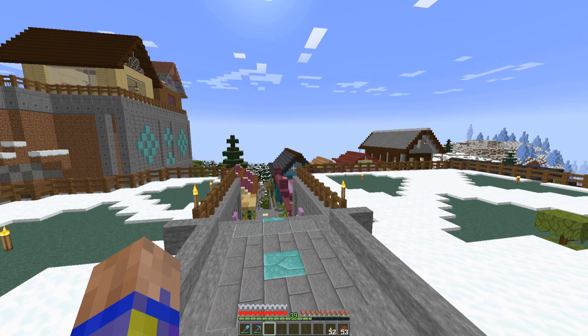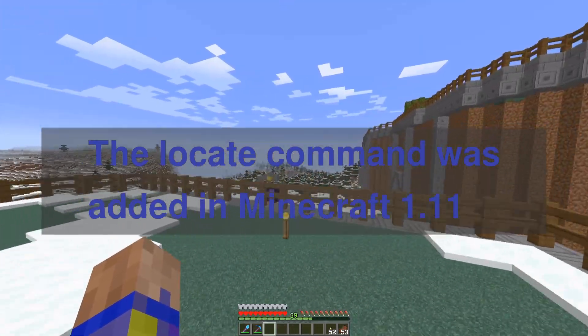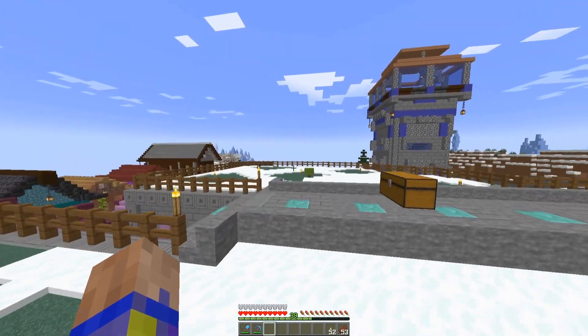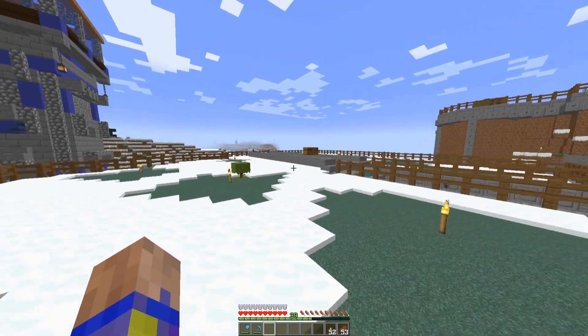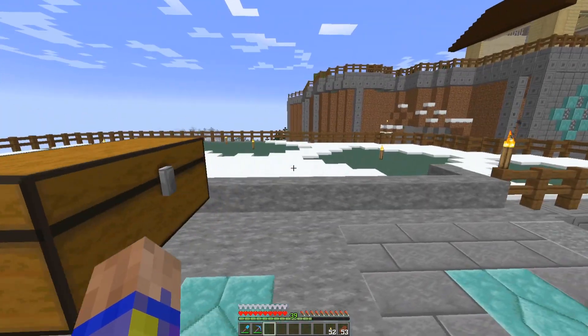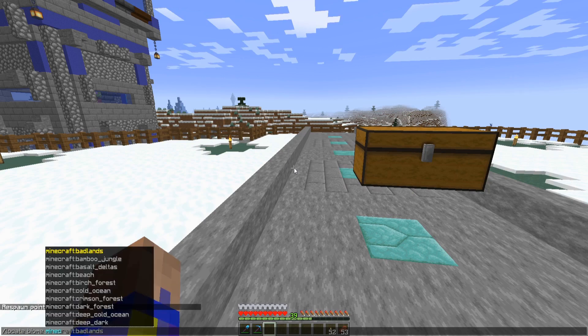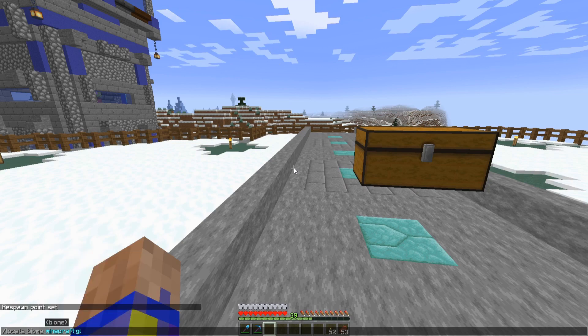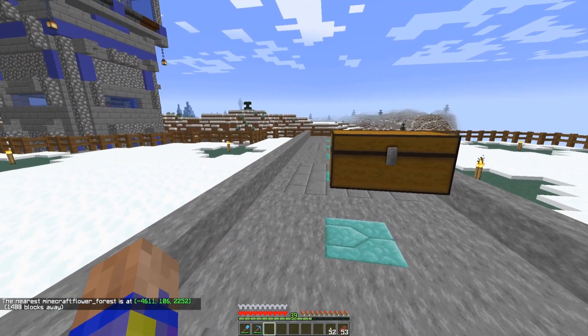I usually cannot use the locate command because the terrain I have was generated way back in 1.7 and we are now in 1.19, so that's quite a few versions. The locate command didn't even exist back when I created this world, so I wouldn't expect it to find things. I've tried to find strongholds using the command in my previously generated world and it doesn't find the right stuff because terrain generation and structure generation all change. But I should be able to do locate biome - flower forest - and there we go. It is 1,400 blocks away at negative 46, 11, 22, 52.